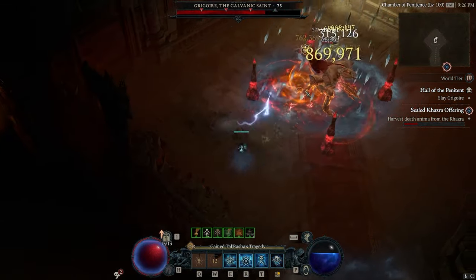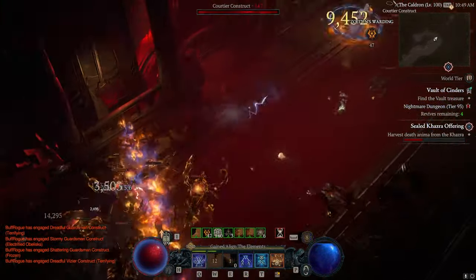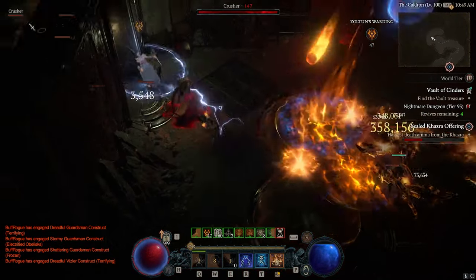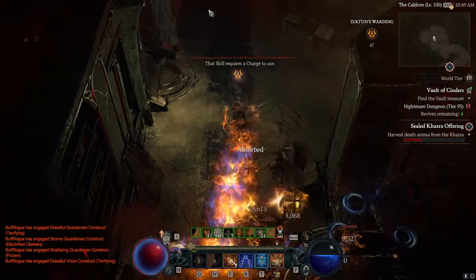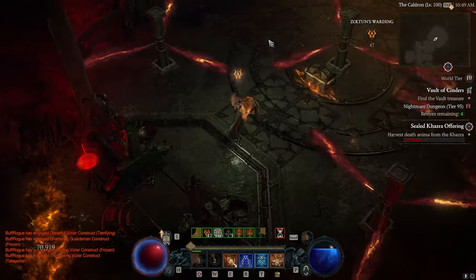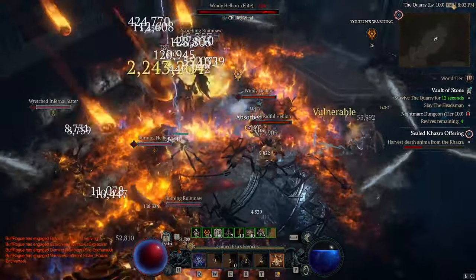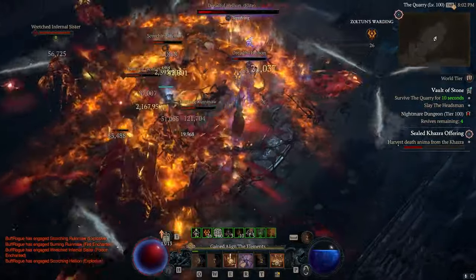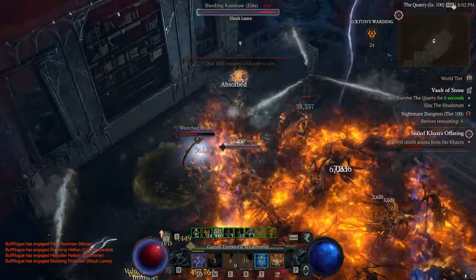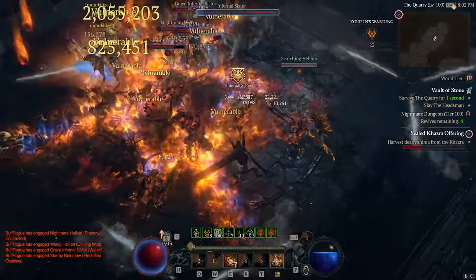I've actually made two versions of the build. One is more of a speed-running version for flying through vaults, and the other is easy to set up for the majority of players, performing very well with crazy survivability and a ton of raw damage output. I've gone through a tremendous amount of trial and error with this build — I've probably spent more time on it than almost any other build in the game, just because I really wanted meteor to be good, and the skill inherently is kind of weak.